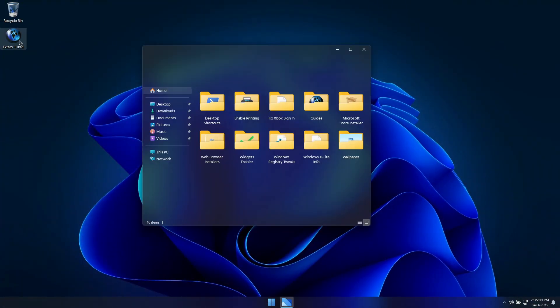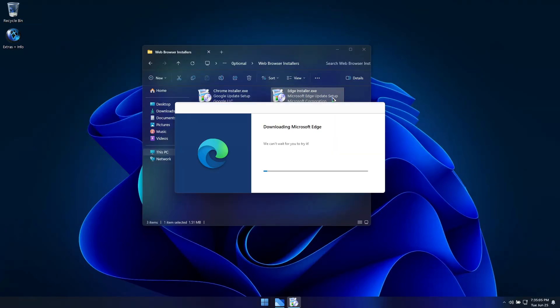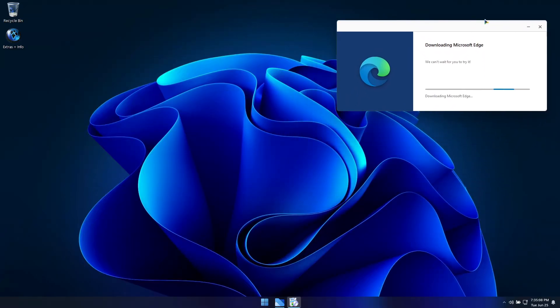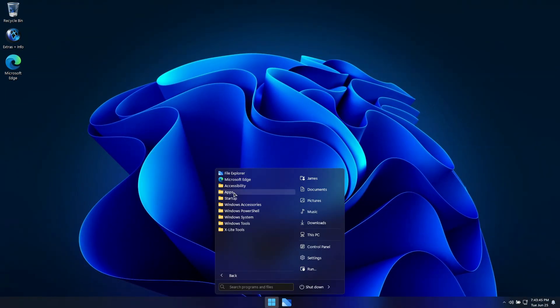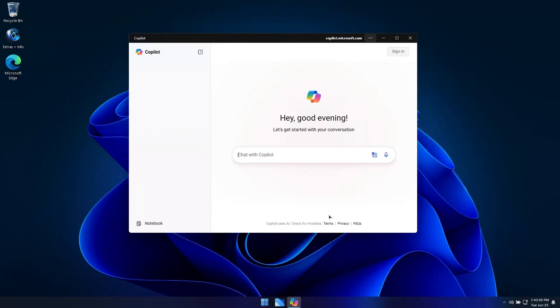Even though this build doesn't have Microsoft Edge pre-installed, it includes an installer for it in the Extras folder. Once Edge is installed, you'll have full support for Copilot and Windows Search as well.